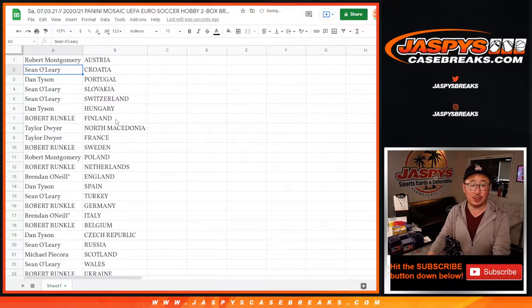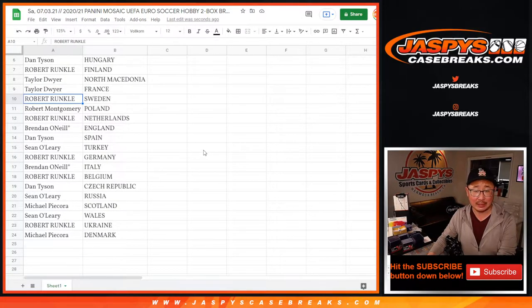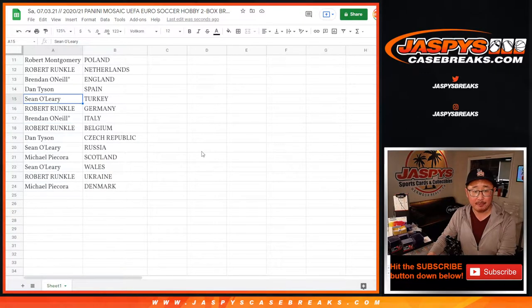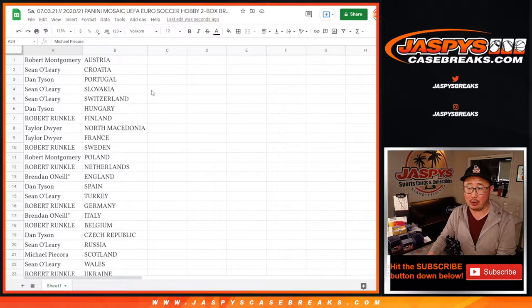Robert with Austria. Sean Oh with Croatia. Dan with Portugal. Sean with Slovakia and Switzerland. Dan with Hungary. Robert with Finland. Taylor with North Macedonia and France. Robert with Sweden. And Robert Montgomery with Poland — a couple different Roberts here. Robert with the Netherlands. Brendan with England. Dan with Spain. Sean with Turkey. Robert Runkle with Germany. Brendan with Italy. Robert with Belgium. Dan with the Czech Republic. Sean Oh with Russia. Michael P. with Scotland. Sean Oh with Wales. Robert Runkle with Ukraine. And Michael with Denmark.